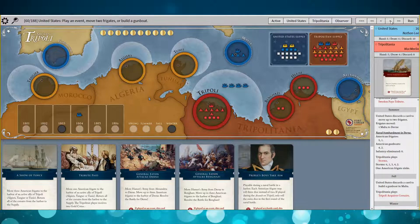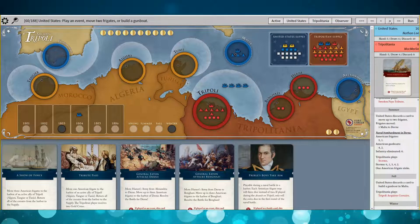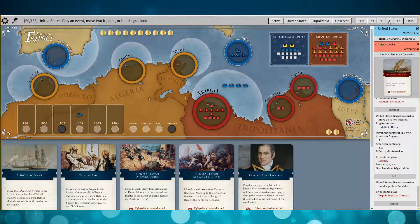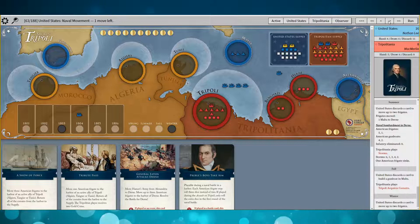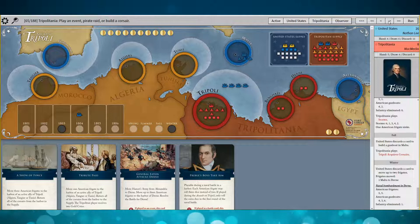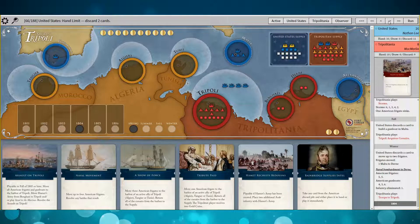If you can spare the time — sometimes you can't because you're running around trying to take care of Tunis, Algiers, or Tangier — but if you have the opportunity, it's actually a really good move to build up that infrastructure. Tripoli then acquires Corsairs, so his fleet is really restored — they're back in force with the frigate too. I'm going to bombard with the three gunboats and the one frigate and take another one out.